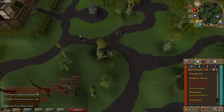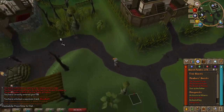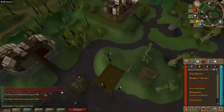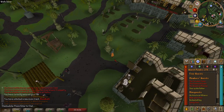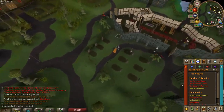Once you reach the end of this path, be prepared to fight. A monster will appear that you have to kill. Once you reach the graveyard, a cutscene should appear exposing his source.